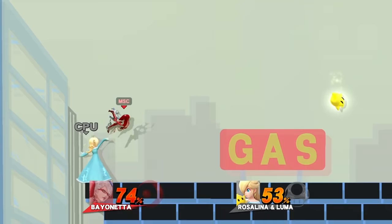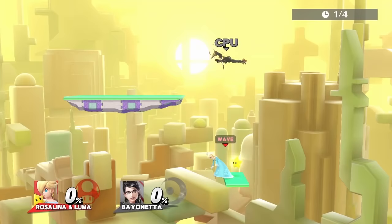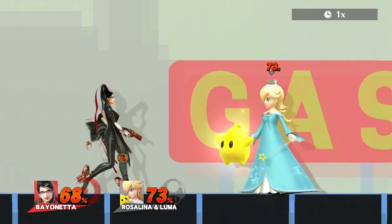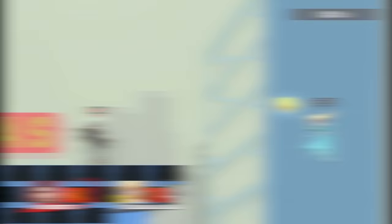Starting with Bayonetta — her best move is down air, as it launches Luma the farthest out of all her moves. For edgeguarding Luma, use side B. Nice combo starters that lead into down air are up tilt, down tilt, up B into a down air, and forward throw into a down air.